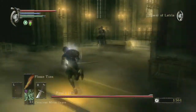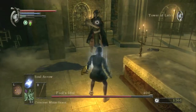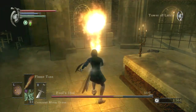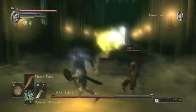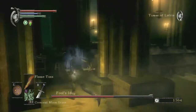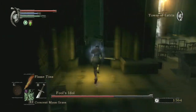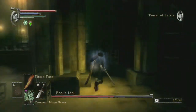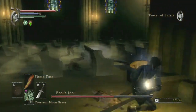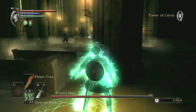I'm just gonna go rush her. Just two-hand — oh, wrong spell. Those circles on the floor paralyze you, so don't step on them. The real Fool's Idol only casts one spell, and that's the Soul Arrow spell — the one that the Royalty class starts out with.